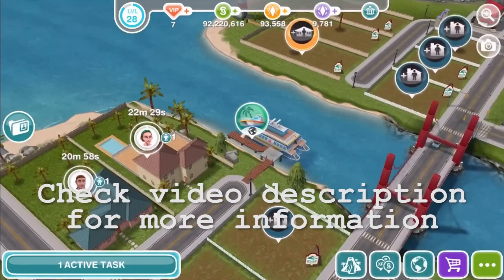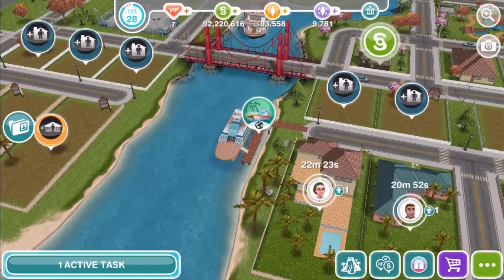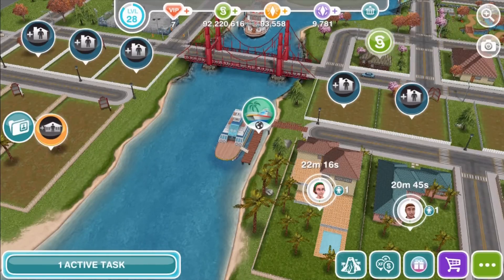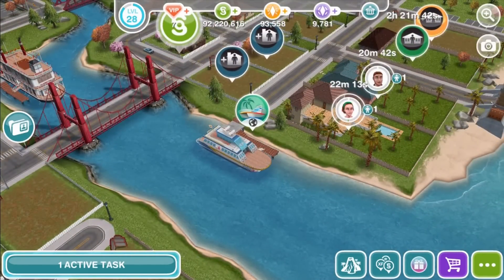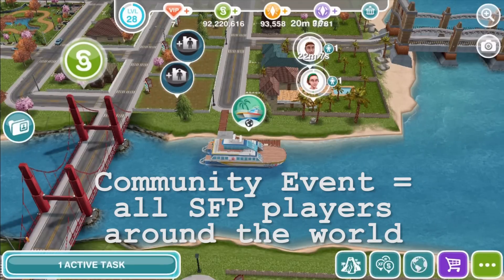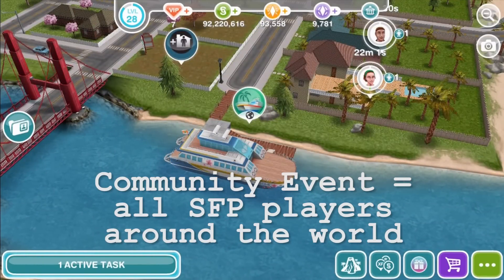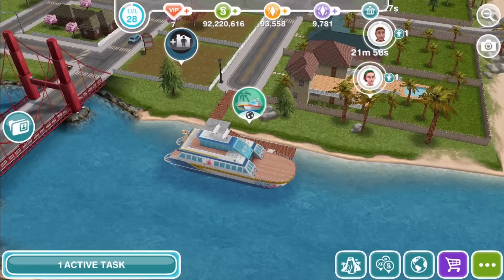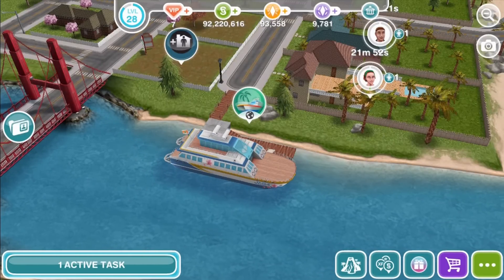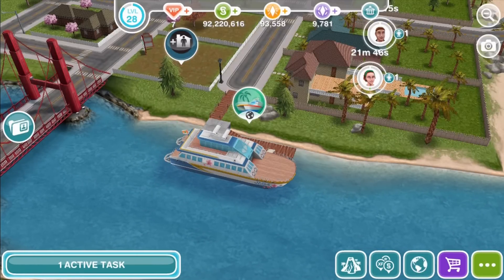Normally, Sims Freeplay Winter Holiday updates come in several parts. The last couple of years the update has followed a story that takes place over 12 days or so, like the 12 days of Christmas. This year's Winter Holiday update will be similar, but it will also be a community event — like the Spa event and the Romance Island event — requiring all players around the world to play together to unlock the different parts of the update. We can't say too much about the theme or the story, but we think it's going to be pretty cute.